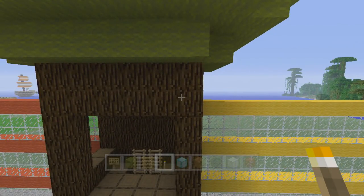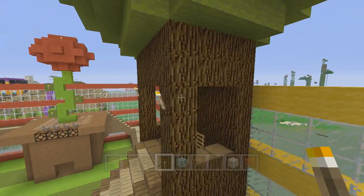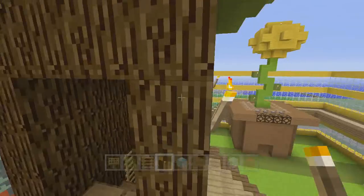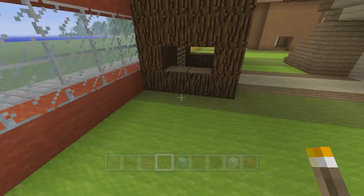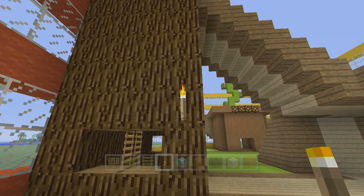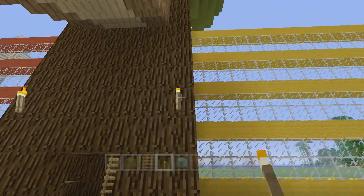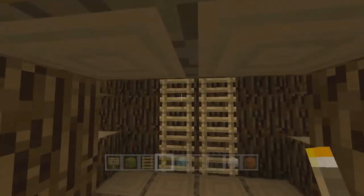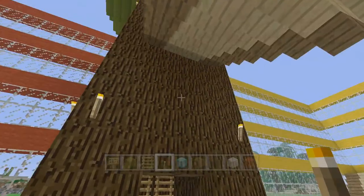Down on this part we have more torches. They go right at the top of the side walls — one on this side next to the wall, same on the other side. Then down below on the corners, four blocks up, right on the corners. Inside the tree there are no torches that I'm aware of.